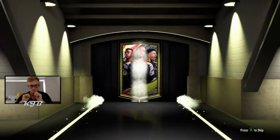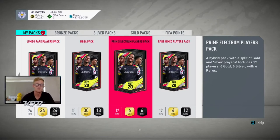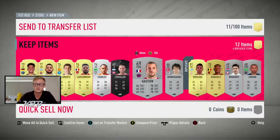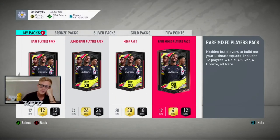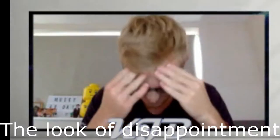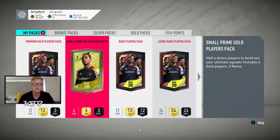Next, two rare gold players pack. Come on, just give me something to shout about. No board again - these aren't paying out at the moment. I'm trying to save them. Prime Electrum players pack - we are getting to the decent packs now, you can see boards from most packs. We haven't even got a walkout yet. 78 - Muslera, a player that you literally get in all your 81 plus packs. Remix players pack. We've burned through so many packs already and I've literally just got no one.